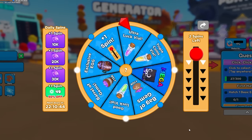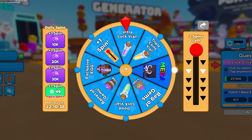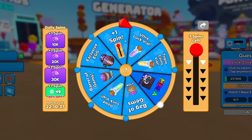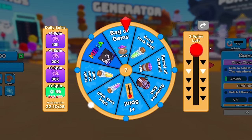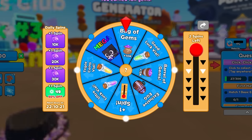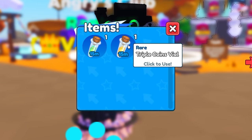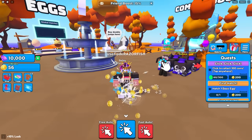Let's spin this wheel over here and I'm gonna get my auto clicker out. Oh - ultra luck! I get another spin. Got another spin, okay let's keep spinning this thing. We got a bag of gems - in these clicker games gems are really really good. I got all the potions over here as well, triple coins and a luck potion.